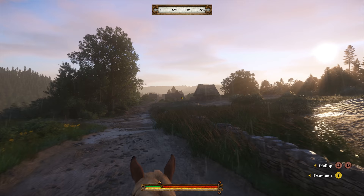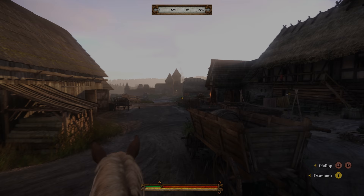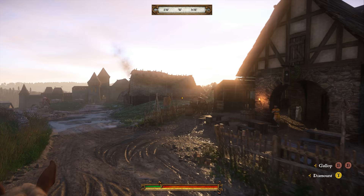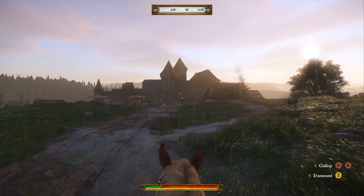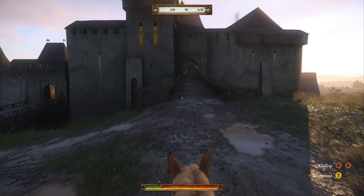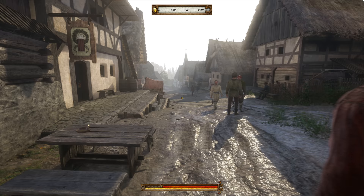But you can also take the reins and spur your mount on whichever way you want to go. The open world of Kingdom Come: Deliverance spans 16 square kilometers. All the locations are modeled exactly according to historical plans and the preserved remnants of medieval settlements — whether townhouses, cottages, inns, farm buildings, or castles. The citizens of these locations live their own lives, regardless of the player.